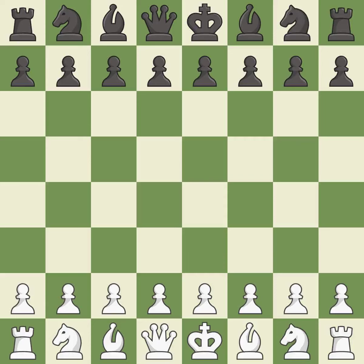Tarash defense, 2 knights variation, c66. dxc5 d4 7.na4 — balanced, neither player ever had an advantage.